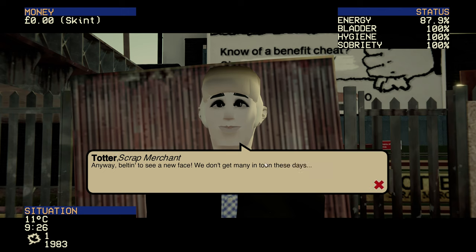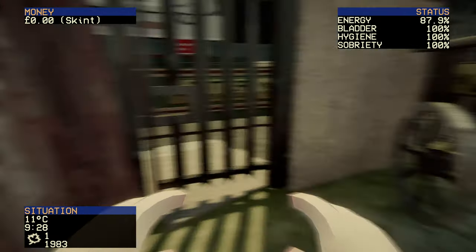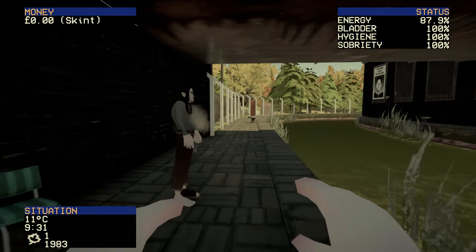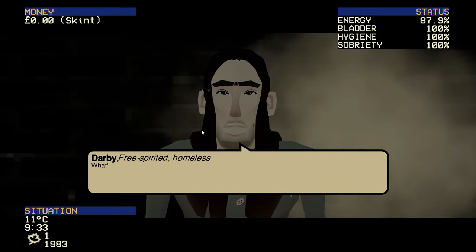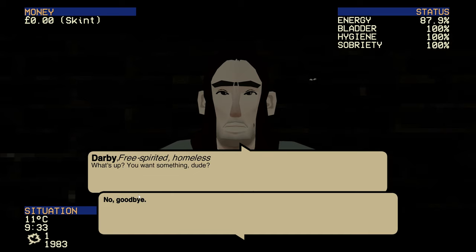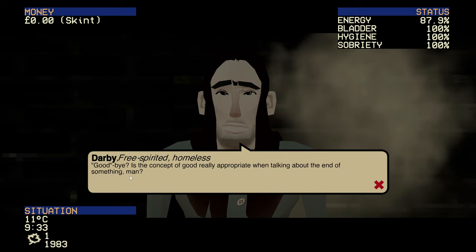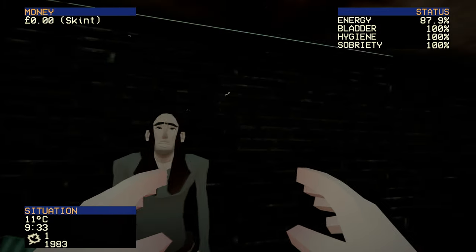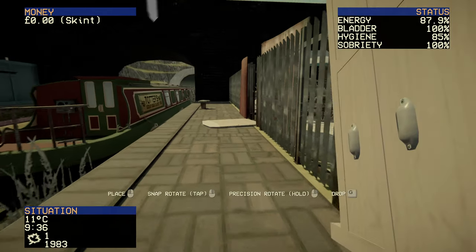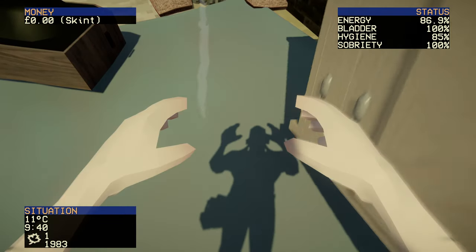There's a homeless man — good old Darby. He gives us a philosophical response about the word 'goodbye.' For that, I am going to take his chest of drawers. Gone from law enforcement to theft — brilliant, Beaver. Actually, I'm having his bed and chair as well. I'm such a scumbag. Let's make sure everything is on the tarpaulin, otherwise Totter won't give us anything for it.